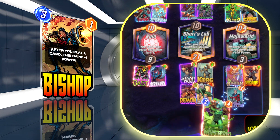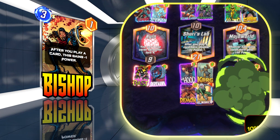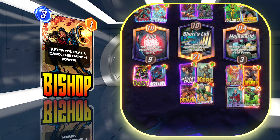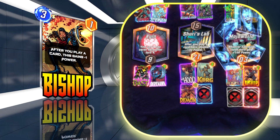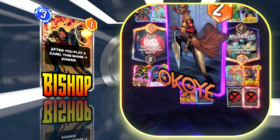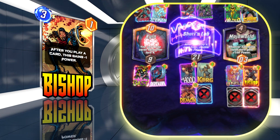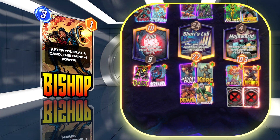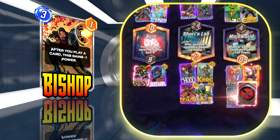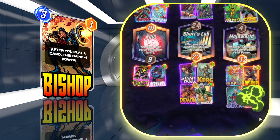Bishop is self-explanatory — every time you play a card, he gets plus one power. This is obviously amazing with bounce, because you can play more cards than the spaces on the board: once Bishop is down, you keep playing cards, bouncing them back, and playing again. Kitty Pride is plus one to Bishop every single turn because she bounces back every time. Mysterio is a plus three to Bishop. You can put Bishop in a lane they're trying to lock down and he'll hit crazy high numbers from all that bouncing.